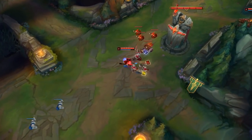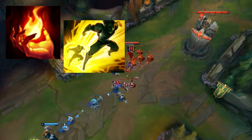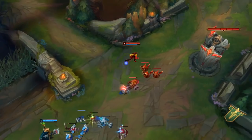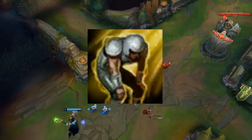As for the summoner spells, you always want to run Ignite and Flash. If you are playing against champions like Zed or Yasuo, you might want to consider swapping Ignite with Exhaust instead.